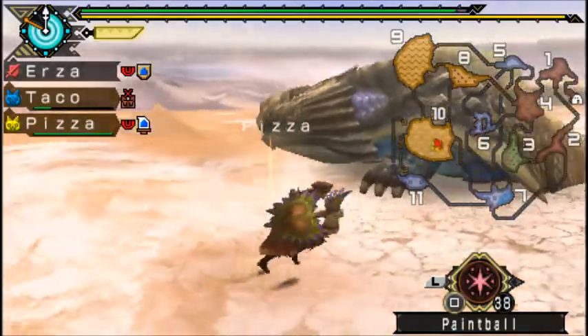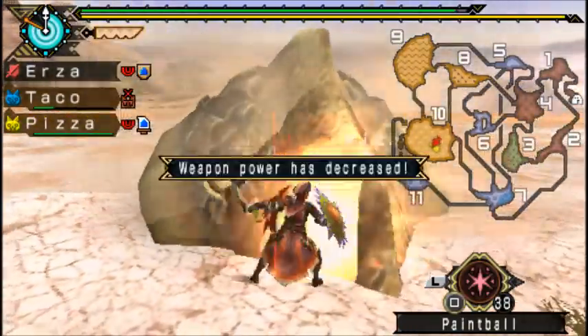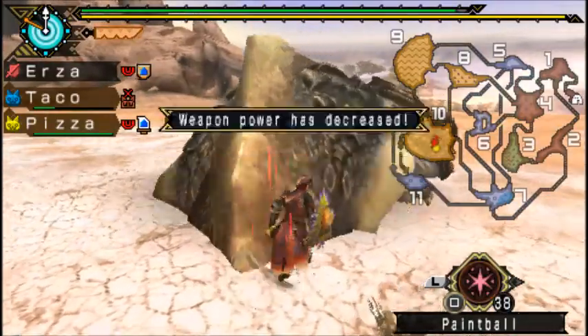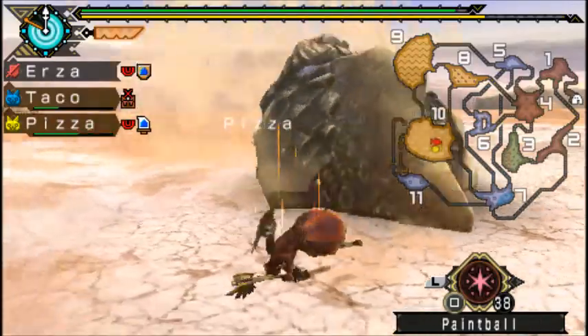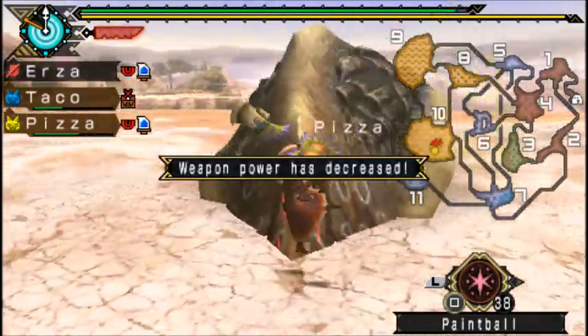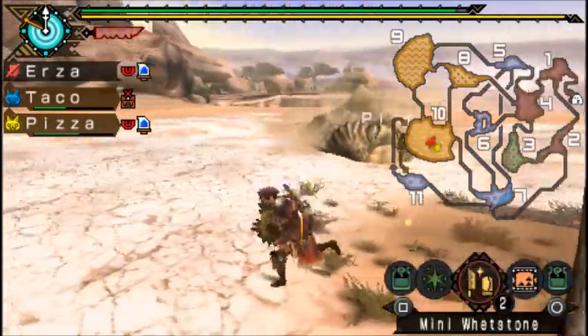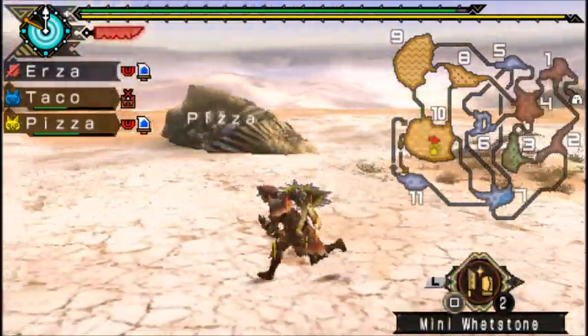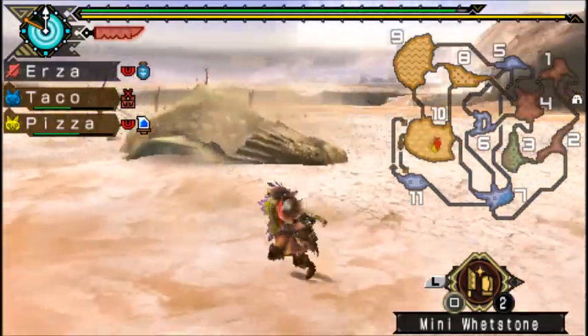This is the attack where he will kind of spin 180 degrees. Just keep hitting him. Now my weapon needs sharpening — I got confused between the gills attack and the spin. I need to sharpen my weapon.